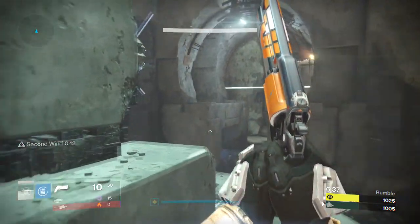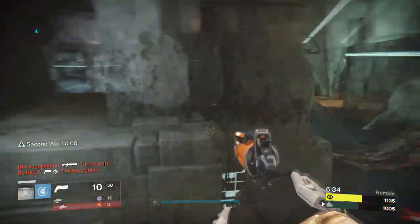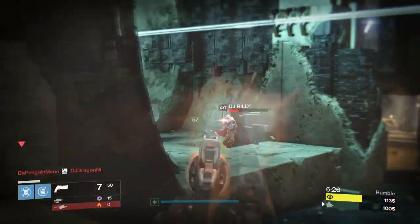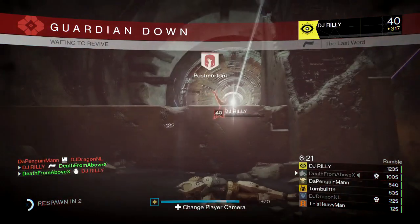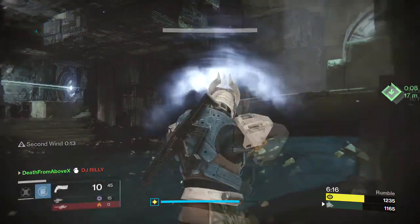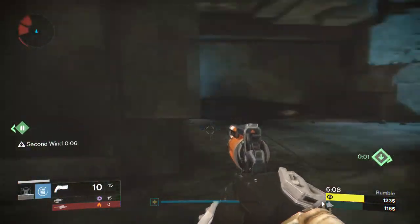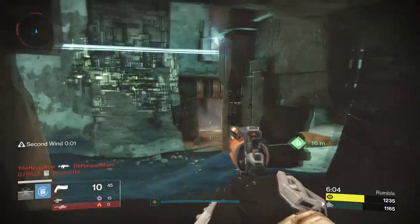Ladies and gentlemen, welcome to Destiny. I'm Death From Above, and I've got another fun gun for you today. We're looking at the Devil You Know — a Year One legendary hand cannon that you could get from the Vanguard vendor or as a drop from Vanguard packages. On April 12th this gun is going to make a valiant return, and I say valiant because I love this gun. It's one of the only hand cannons I can still use.